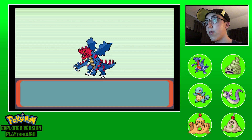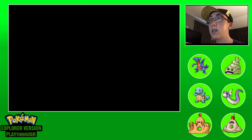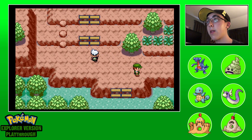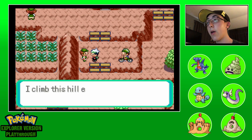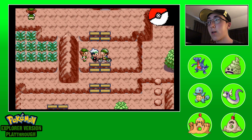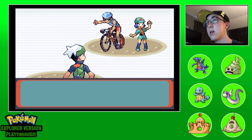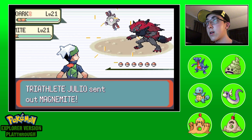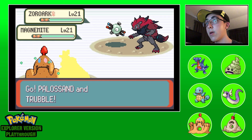We also got somebody new last time that I forgot about, so I'll grab them from the Pokemon Center - we'll get both of them. We got a new member, that's pretty cool. We're going to start upgrading our team and fill it out a little bit more for battling the League. It's not going to be easy. Now we got a double battle - Earthquake really does hurt. It's a Magnemite and a Zorark.